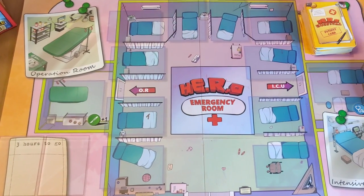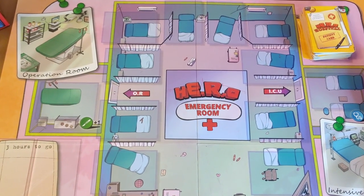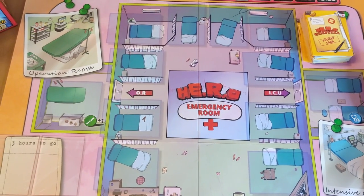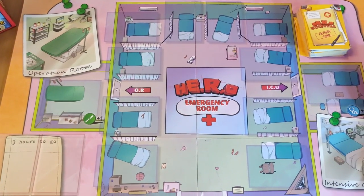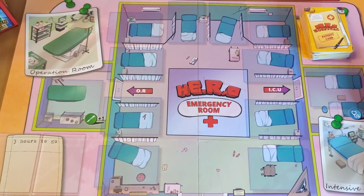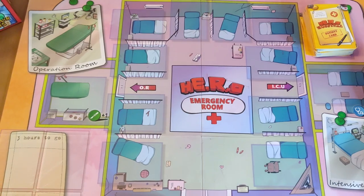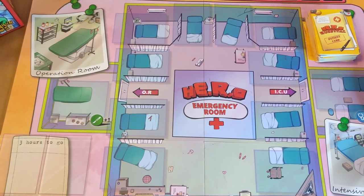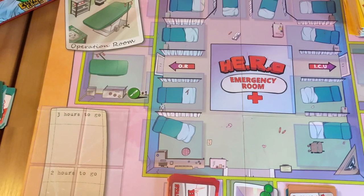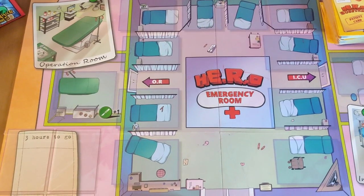Whenever a patient shows up and all beds are taken, you have to reject the patient — they will be leaving the emergency room before entering it. All the doctors, all the players, will get the chaos that's stated on the patient card. How the whole point system works will be the topic of another video.